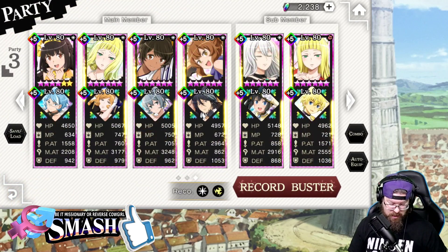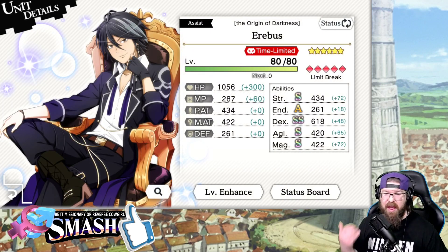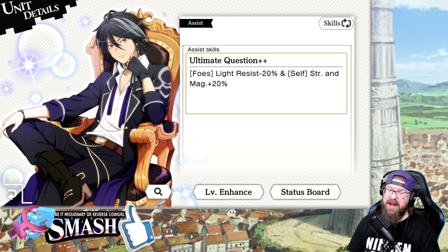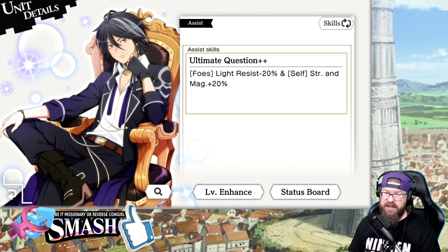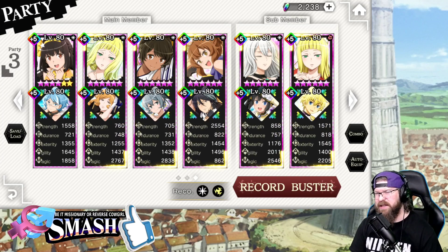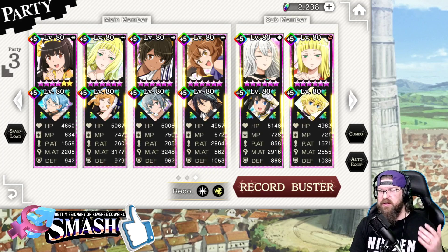I've got Erebus tied to Anya, because Erebus does — he's got wonderful stats. He favors physical slightly over magic, but it's not end of the world. He does light resist down 20%, and strength and magic 20% for whoever he's tied to. In this case that being Anya — Anya's going to get 20% strength, and he's going to reduce light resistance. So Alfea's going to come in for the 40% light resistance debuff, and then leave — that's why she's on the team.